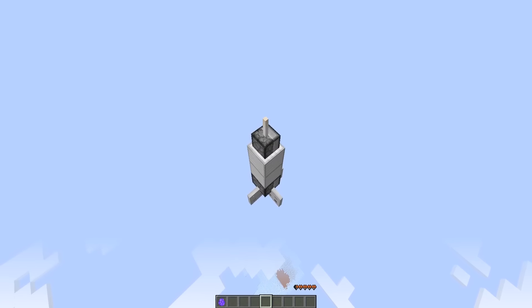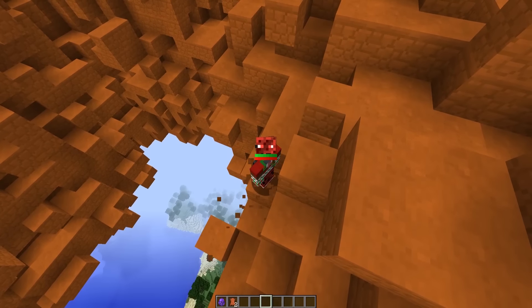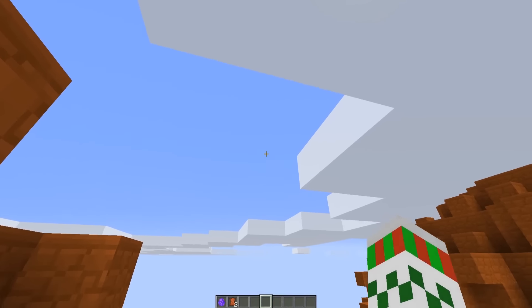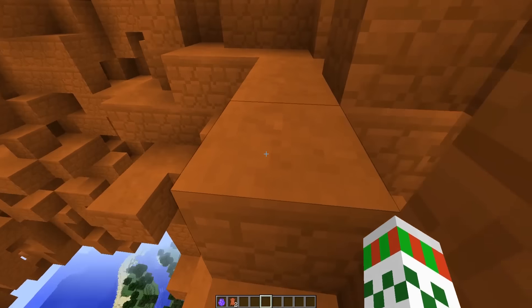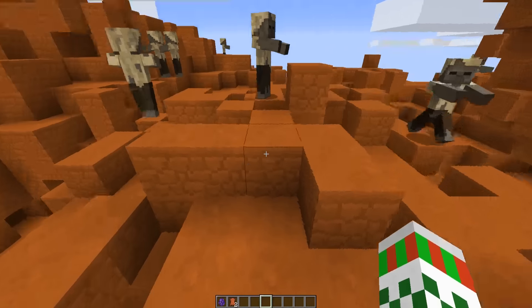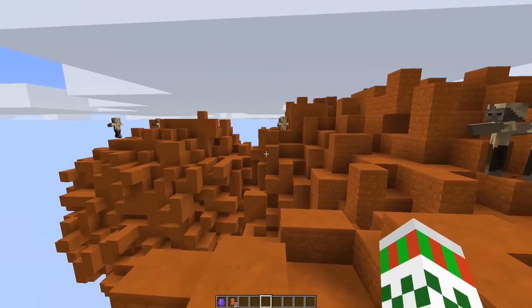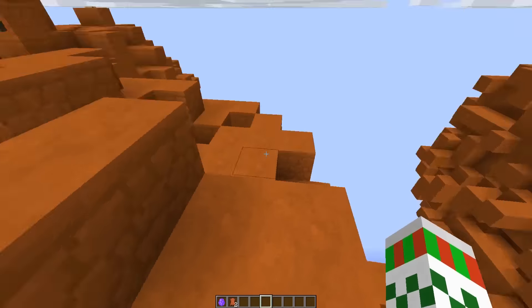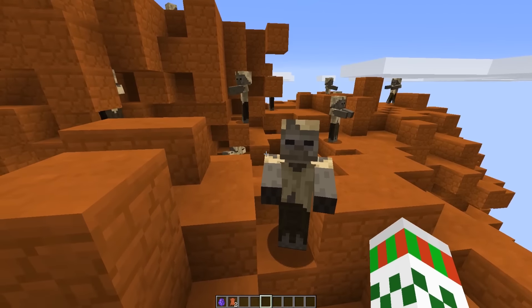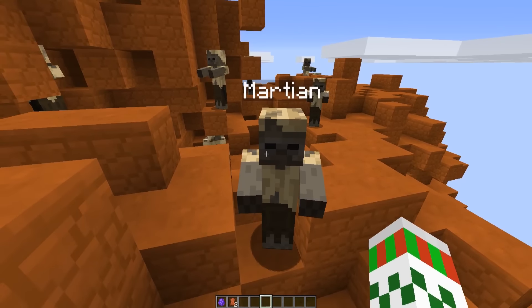While Mars is generating, please drop a like and subscribe if you haven't already. You can see that the rocket disappeared and we landed on the planet. The first thing you notice on Mars is a jump boost effect. Also, there are inhabitants — we have Martians on Mars, of course!